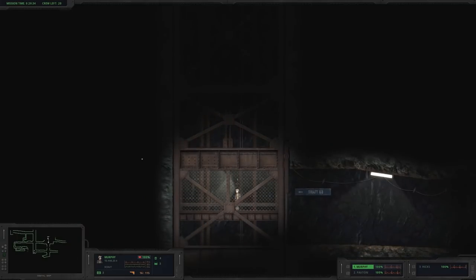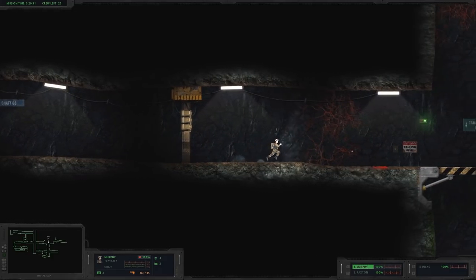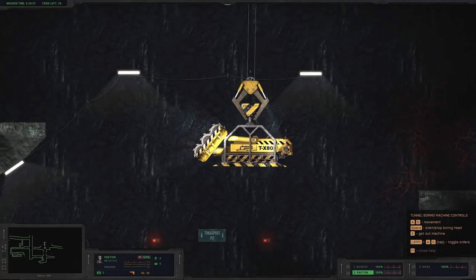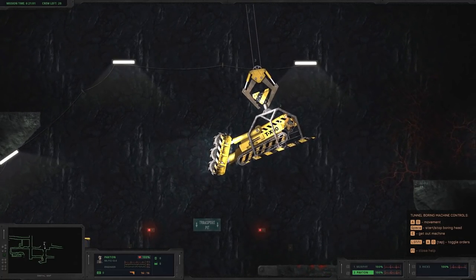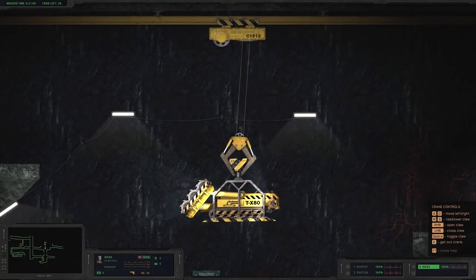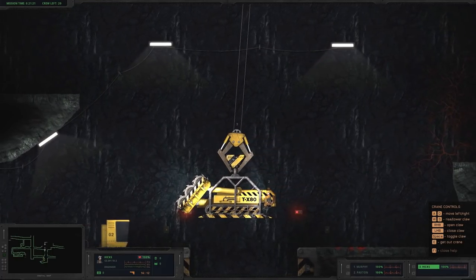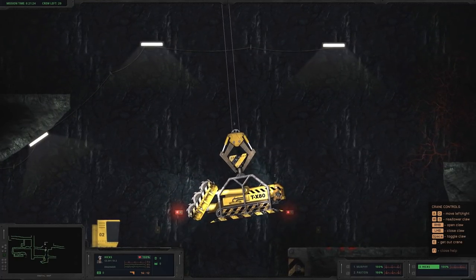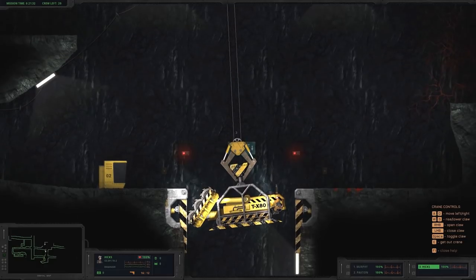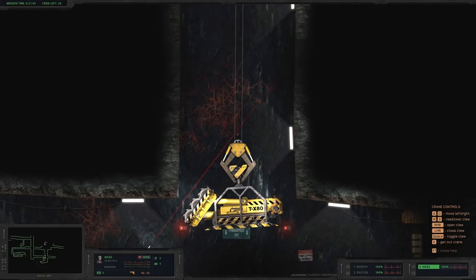Bridge is open. Hicks — wait, whoa, got the wrong guy. Almost drove off with Paxton. There we go — that would have been a disaster, losing the driver and the bulldozer! Paxton, move back just a little — there you go. Gotta get my numbers straight. Down we go — kind of scraping, let's move to the right a little. Perfect. Hi Murph! Hi Paxton! Come back up so I can position this, and then go back down.